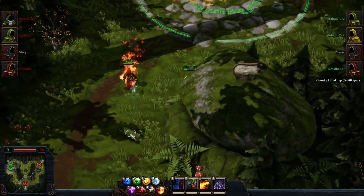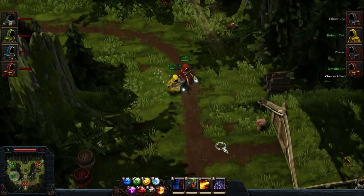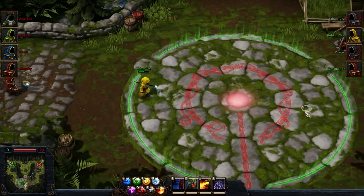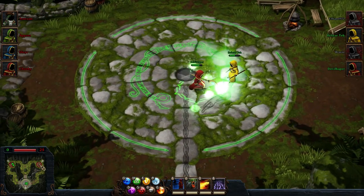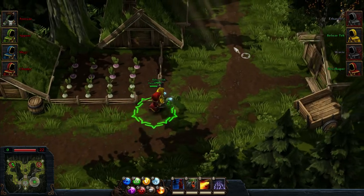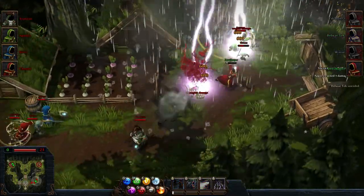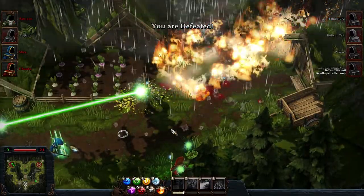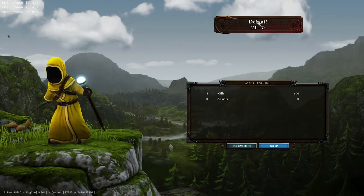Let's make a mad dash for one of their spawn points and see if we can stealthily capture one while we have no tokens left to respawn with. This is going to end very badly, but I don't care. Maybe that token drain wasn't covering minions — maybe we were just dying that often. Thunderstorm! I don't care — I'm going to take you all down with me! We were defeated. I love a game that's still fun even when you lose. And we did lose — 21 to nil.